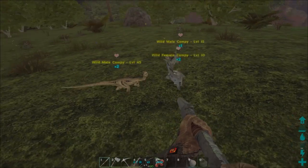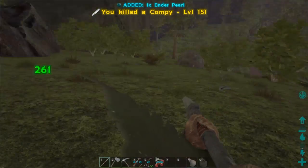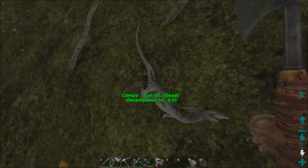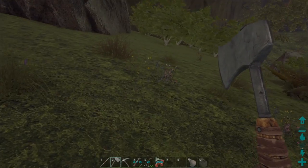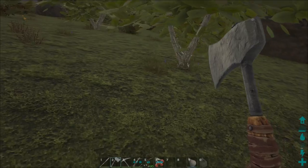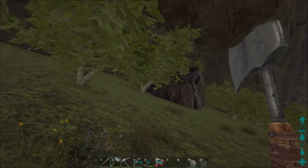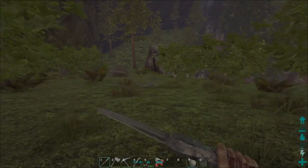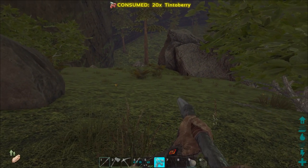Oh yes, compies — nice for the meat. If I can find them. Here we are — yes, I got some meat, which is nice. There was another compie in the area. Actually, maybe I should go back and cook some of that. Well, I could always cook some when I need it. For now I think I can do with berries.